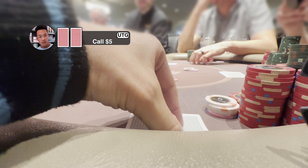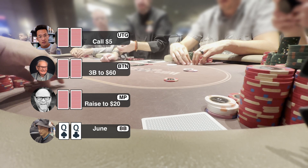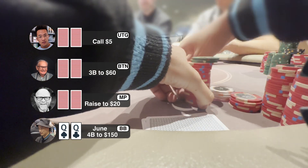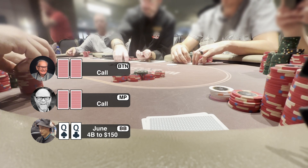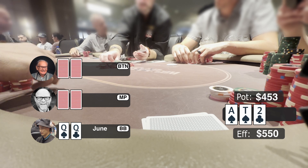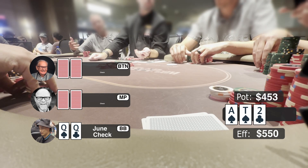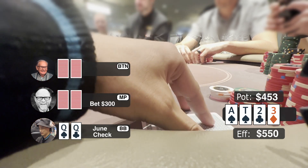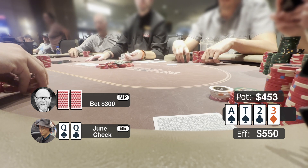We get a table change. A middle position player ISO raises to $20 and the button 3-bets to $60. I got pocket kings in the big blind. Being new to the table, I play standardly and 4-bet to $150. Middle position folds and button calls. Pot is around $450, effective stack around $550. Flop comes ace-10-deuce with 2 spades — unfortunately an ace. In this 3-way 3-bet pot, I don't see much merit to bet, so I check. All players check. Turn comes 3 of diamonds. I check again, middle position bets $300. Button folds. He's betting into a drier pot out of position, so I fold.